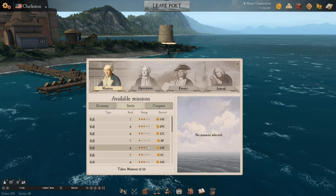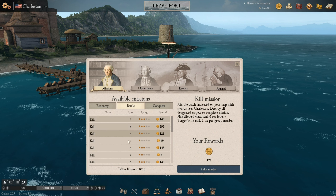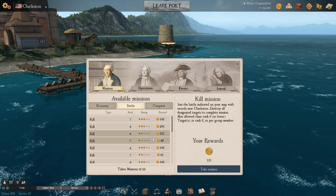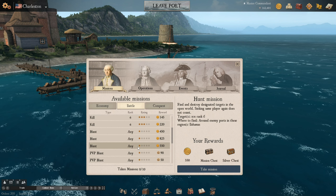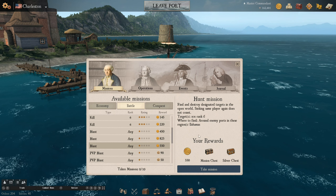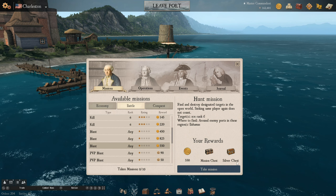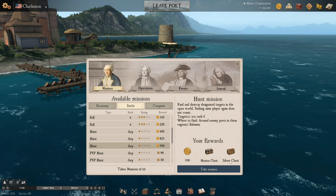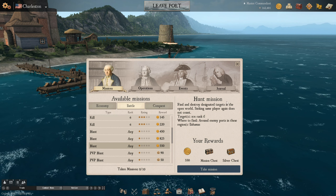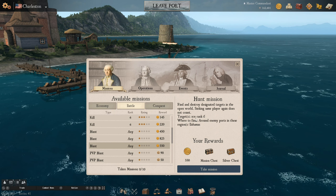Something important with missions: before you do any fighting, you should come into ports and check a couple of your ports, because these will all be different depending on what port you've got, and they refresh every 24 hours. Look for hunt missions. For example, we need to kill 10 rank 6 ships, and we'll get 550 doubloons, a mission chest, and a silver chest. The silver chest is actually really good for starting out, and there's no time limit on this mission.